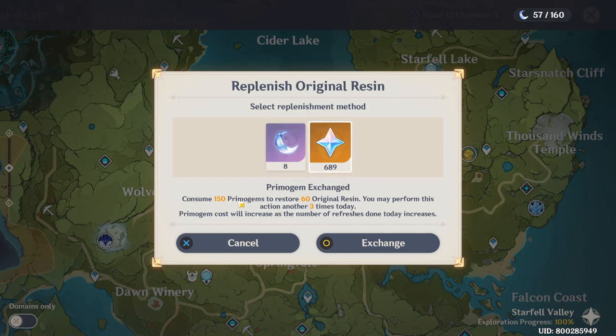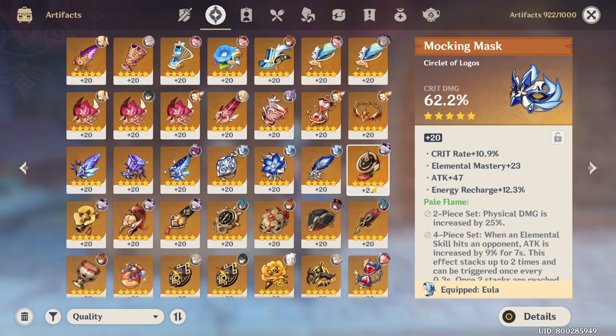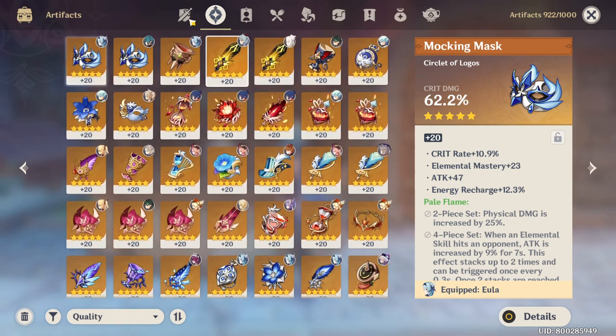Typically I will spend 2 to 3 resin refreshers — 50 primogems for the first, 100 primogems for the second, and 100 primogems for the third. I'll never spend the 150 because I think it's not worth it. I will also be shuffling around my artifacts because not every character has a dedicated artifact set. Some artifacts are shared between multiple characters, so you will always see repeats of my artifacts and weapons.